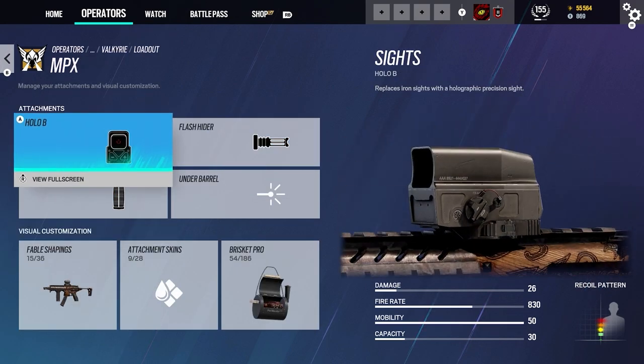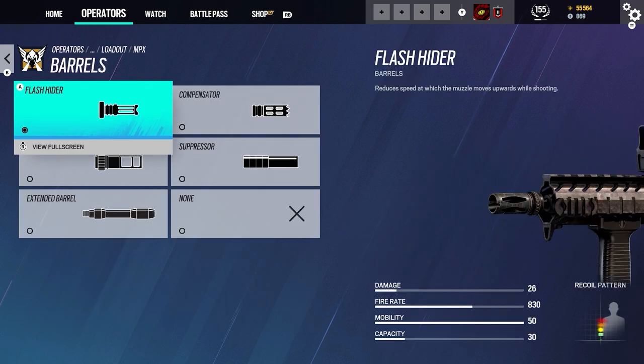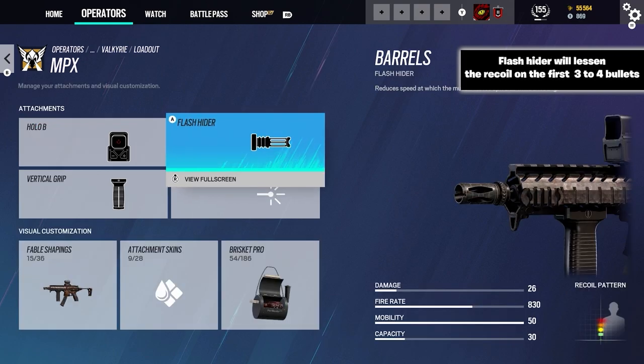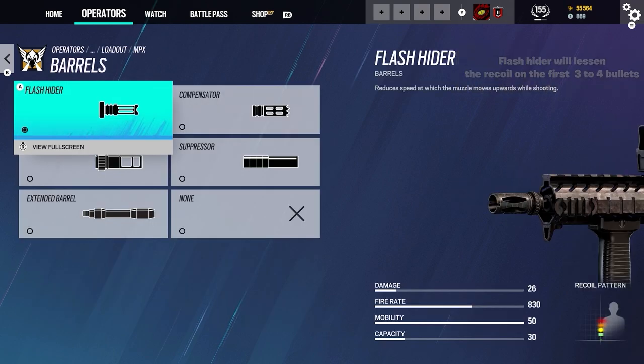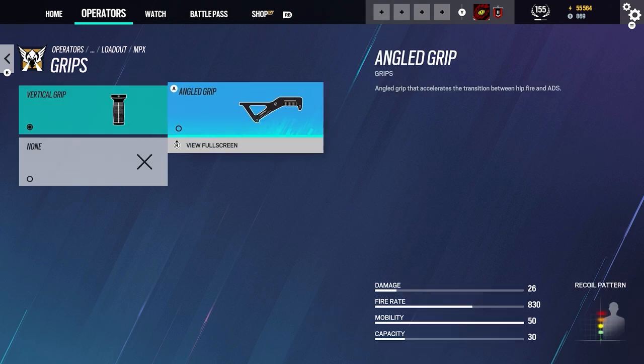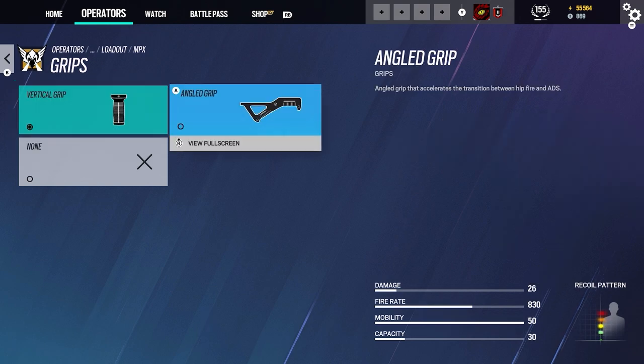For my loadout I take Holo B and also Flash Hider as the barrel because I want it to be very stable. Flash Hider I think is the best barrel option. I always take the vertical grip — people have been debating about the vertical grip versus the angled grip, but I honestly recommend the vertical grip. If you want to try the angled grip you can, but I just recommend the vertical.